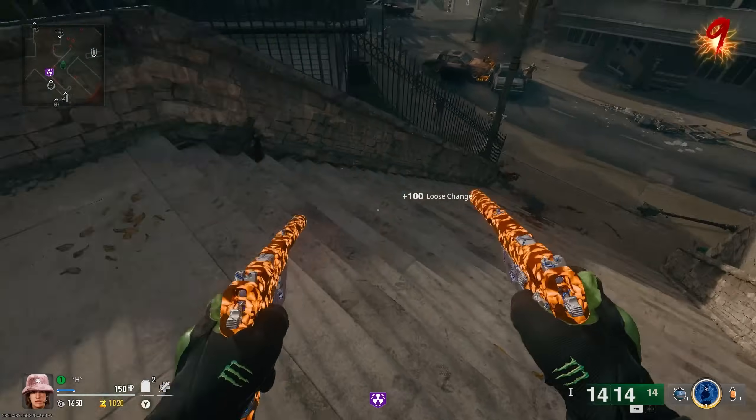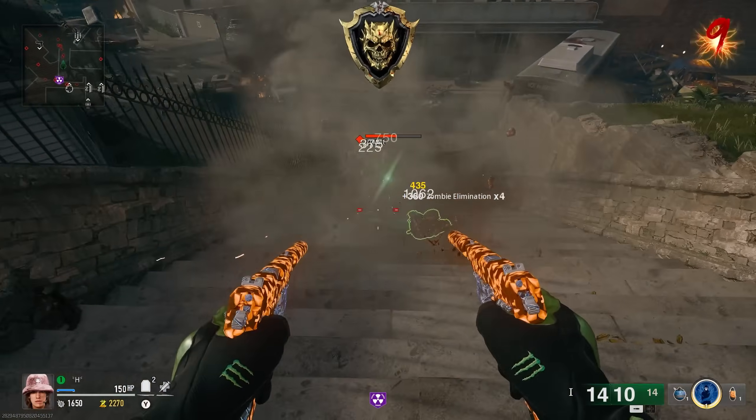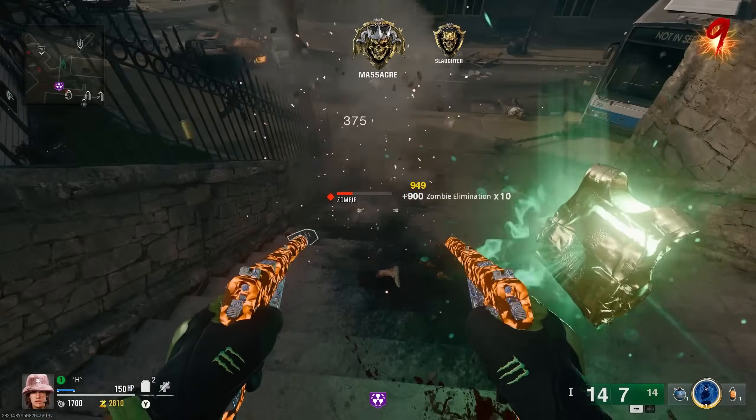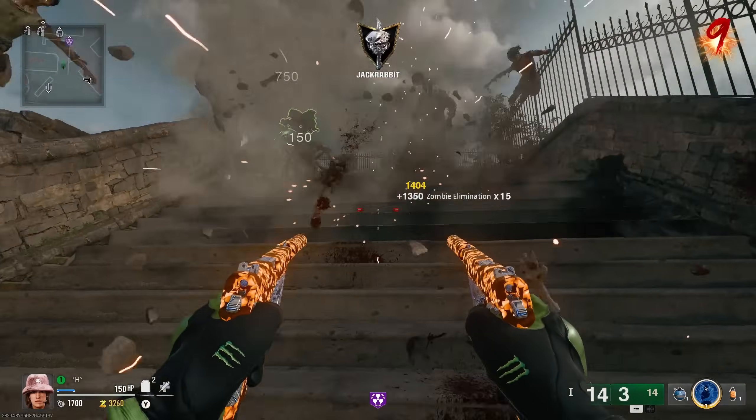Got PhD Flopper and we now don't take any explosive damage, which is absolutely huge when you're using the Mustang and Sally. It's a must-have, honestly. There is no other way you can use this thing.